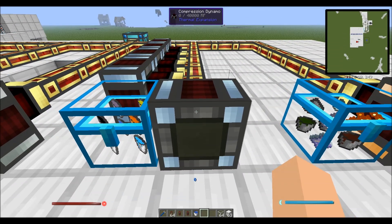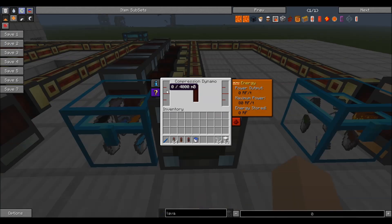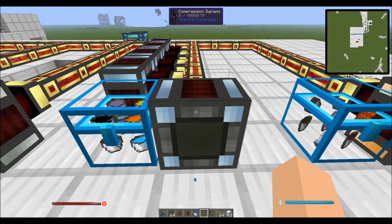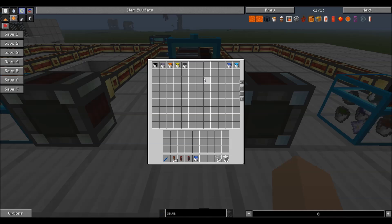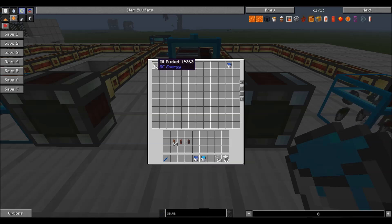The next dynamo to look at is the compression dynamo. This is where things start to get a little weird — the compression dynamo is going to take 2 liquids and combine them together to make power. What you need is 1 fuel liquid and 1 coolant liquid. Let me move these around here — I'm going to grab a couple different ones of these because I think this is kind of neat.